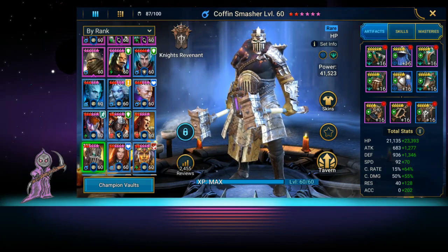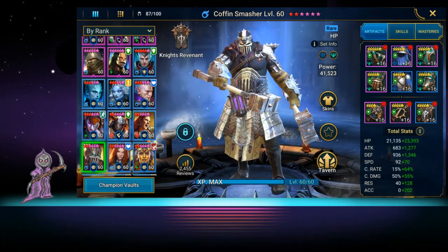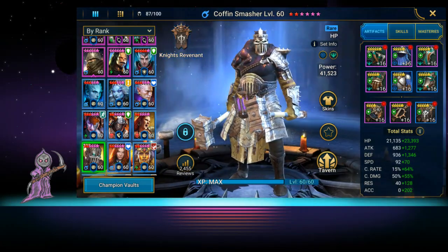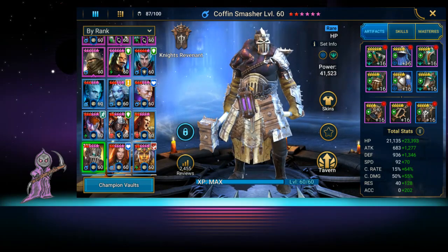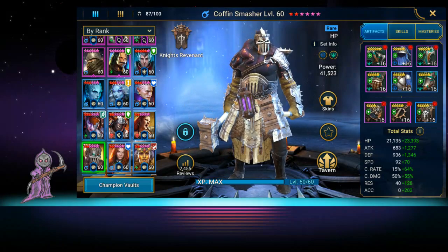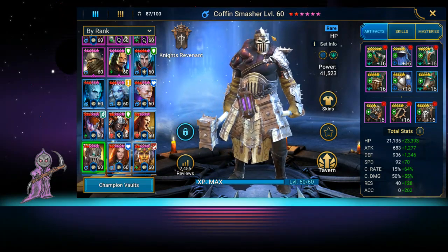All right, this is Mobile Gamer Nerd and we are back with another champion spotlight video. Today we are going to be discussing Coffin Smasher. Yes, this is Jason Voorhees's second cousin — he's a hulking brute with big hammers, a big chest, a vial of purple goo, and a blacksmith-style Jason mask. Let's look at what he does and what gear we use for him.